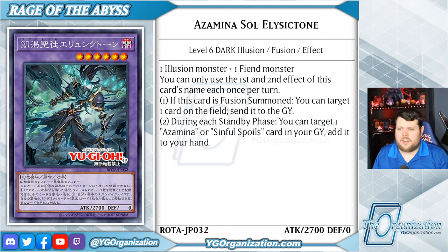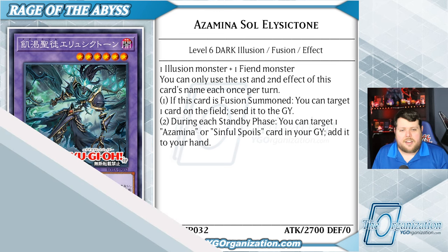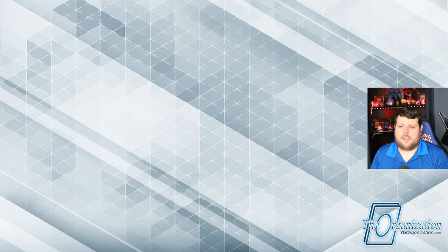This is one of the most dangerous cards I've ever seen, and Azamina Rhea Silveira doubles the damage that Azamina Sol Elisctone does. I know what you're all thinking — Super Polymerization. And you'd be right, but you'd also be wrong, because this theme has three in-theme ways to fusion summon these four monsters.